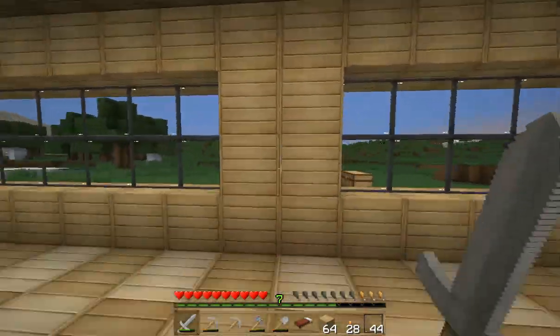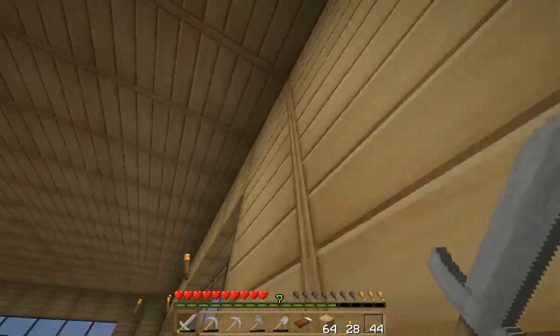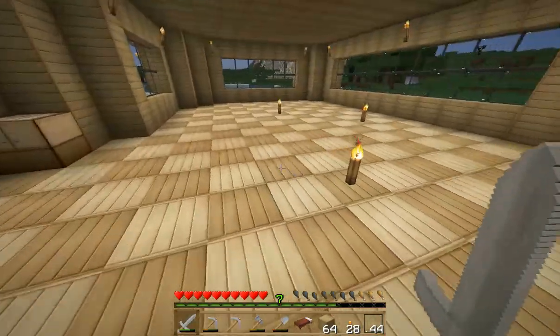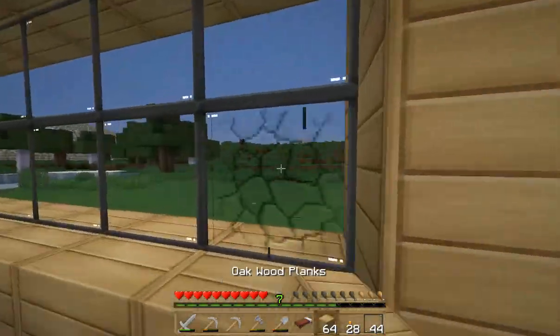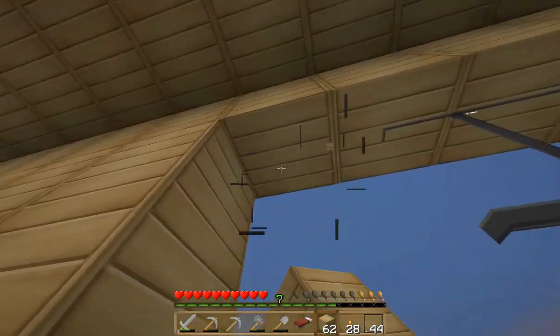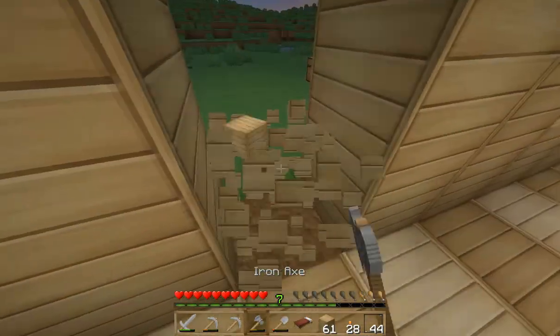I never like to have stairs leading up to the next floor at the edge of a room, because when you get to the top, there's no moving space. So maybe I'll do a little spiral in the middle and then have the back exit here. I'll make it so that the doors are not surrounded by glass panes, because that looks weird — just closed off.